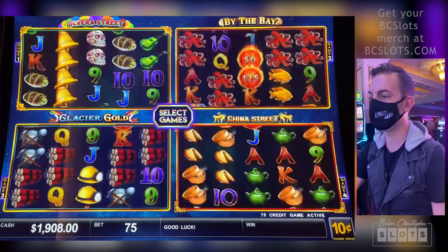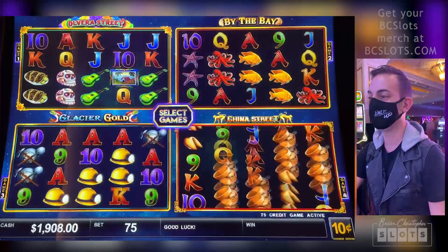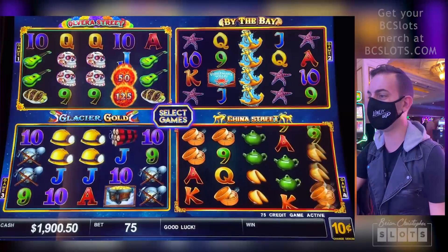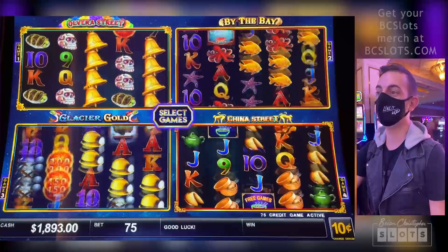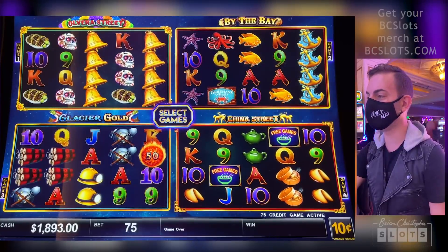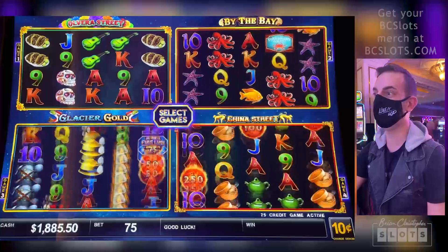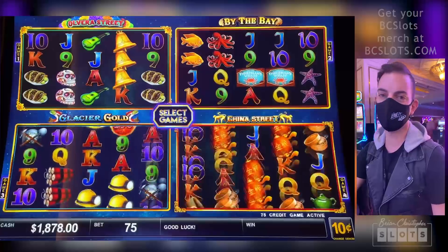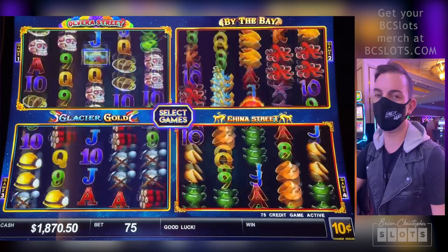I'm happy with the $7.50 bet because we're already down $100. I was thinking, should I do the next bet, which is $15? That could go really fast. I put two grand in, not planning to lose two grand, but I think it could take a while to get these bonuses. Stick around for the journey — let's see how we do today. Hopefully we end up with a big old profit.